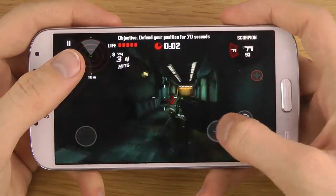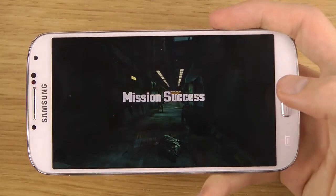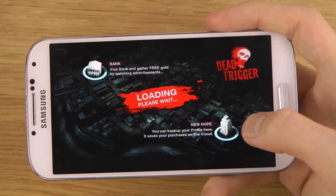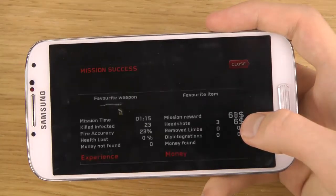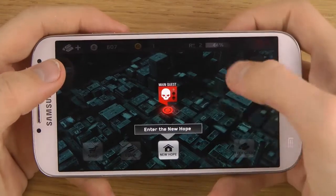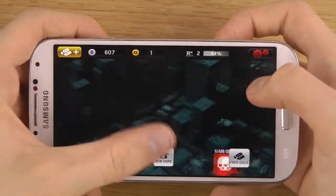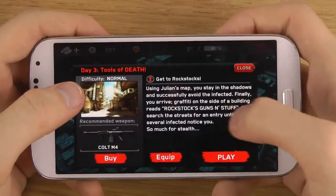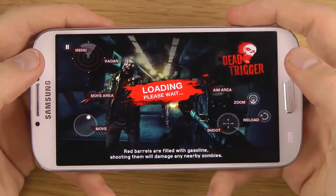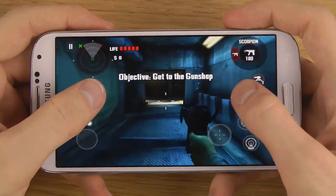I got money. Not hard. Okay, now we can walk around here on the screen. Let's try out this one. Go to the gun shop.